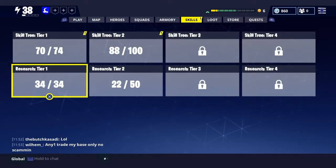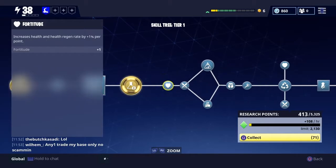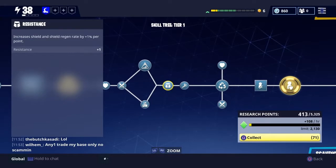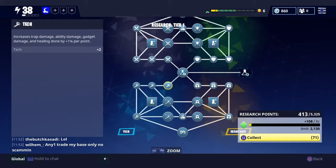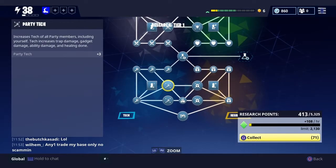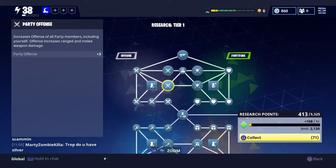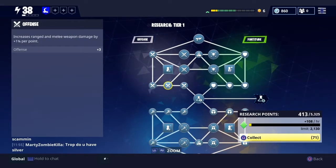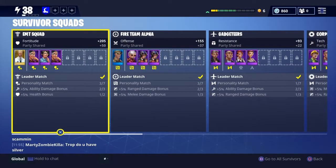Your skill tree and research tree — you can get those four attributes by unlocking nodes in your skill trees. You can also get them in your research tree, so always make sure to collect your research points because there are a lot of attribute points you can unlock with your research and skill tree.